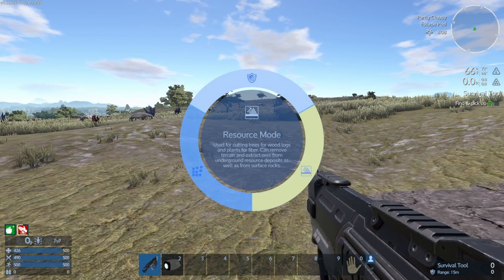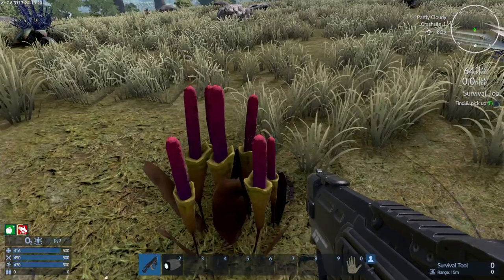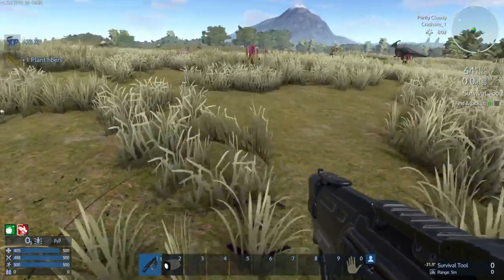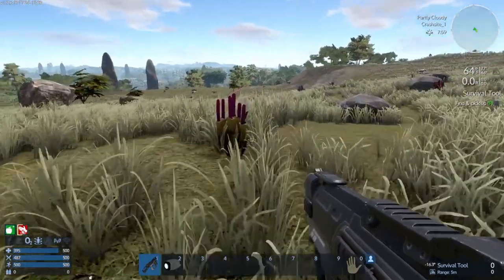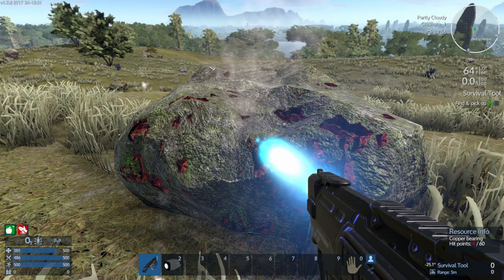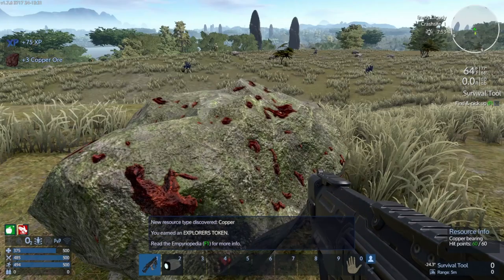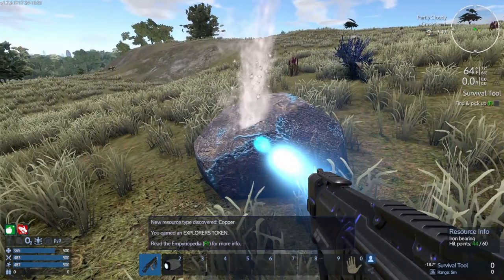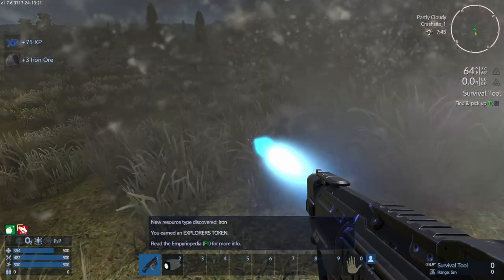That's our survival tool. If we right-click, you can put it on mining or salvaging. Okay, that's protein. That's plant fiber. We can eat these. Oh, we've got dinosaurs now. A lot of minerals. Let's see what we got here. Okay, we got copper. What's this? Iron. We're gathering.